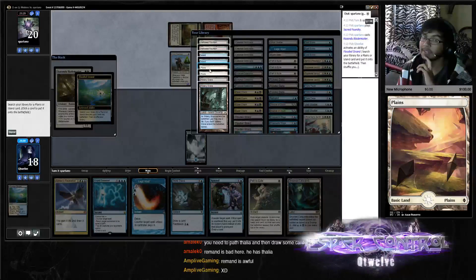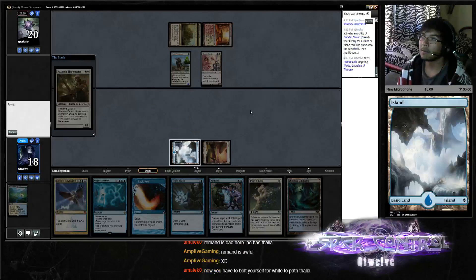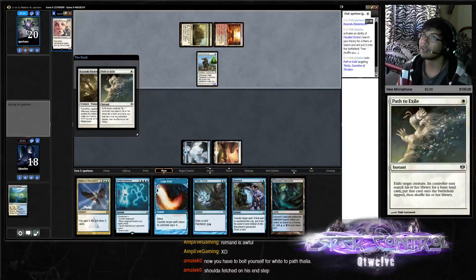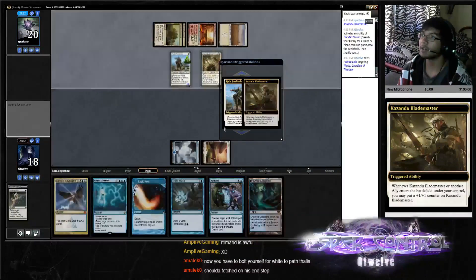The Remand is pretty bad, but this is why — we're not under pressure with Thalia on the board. Just to time-walk them so we can get another draw, just to have Remand replace itself for another land hopefully.